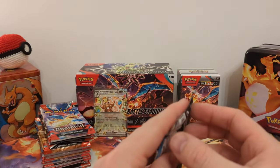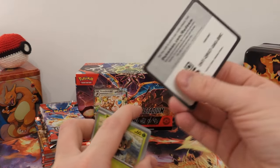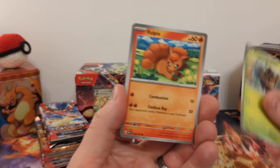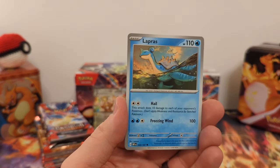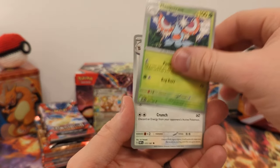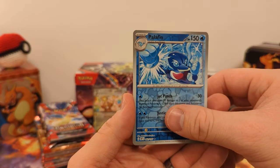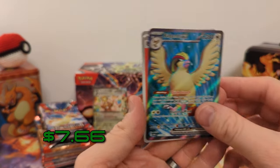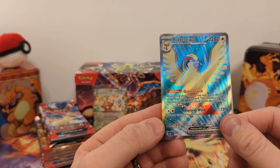On to pack number three. I do think this set is feasible for going for a Master Set, except for all the EXs. At one point the Charizard EX regular was almost as much as the Full Art, which is kind of crazy. We have Vesuvia of Palafin, Vesuvia of Volcarona, and... Pidgeot EX Full Art. Another duplicate for me, but this is actually a pretty decent Build and Battle box.